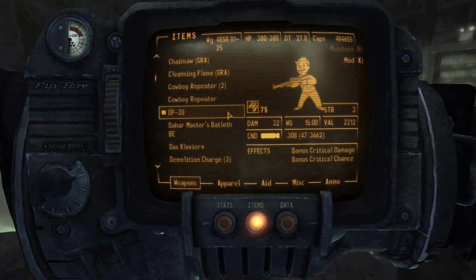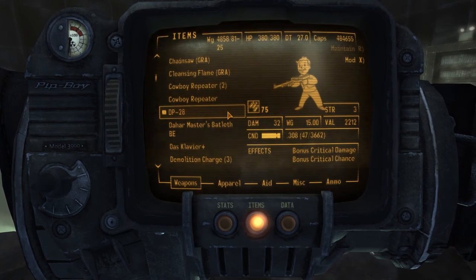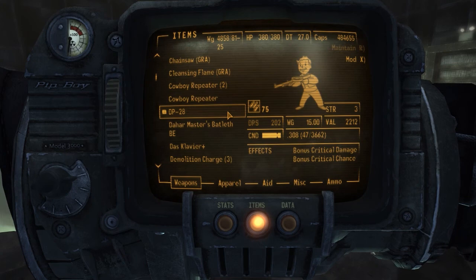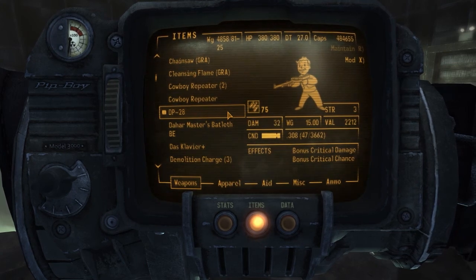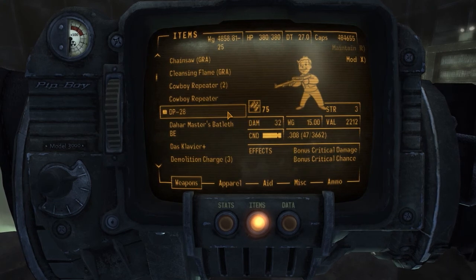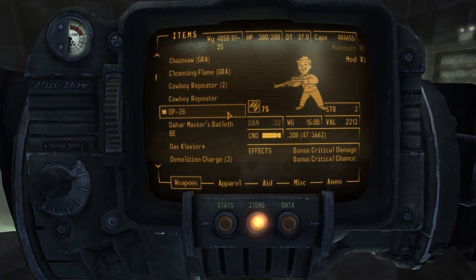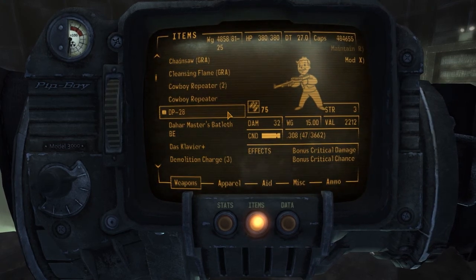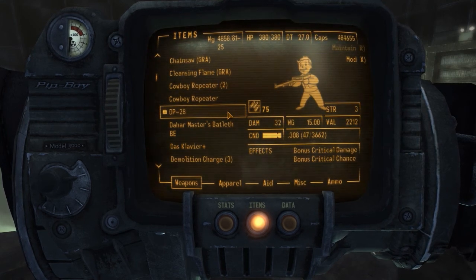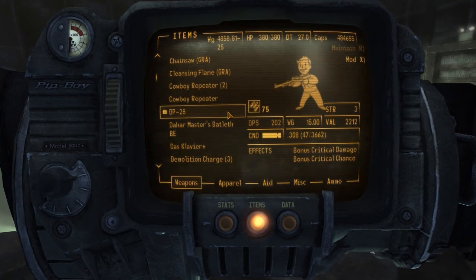DP-28 — gun skill is 75, strength level 3, damage is 32. Not too bad. DPS is 202. Weight is 15 pounds, so make sure you have enough room in your inventory for the carrying weight. Value is 2,212 and it takes .308 rounds with a 47-round magazine. The effects are bonus critical damage and bonus critical chance as well. Pretty cool, pretty nice.